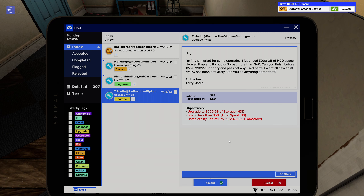Upgrade job: 'Hi, I'm in the market for some upgrades. I just need 3000 gigabytes of HDD space. I looked it up and it shouldn't cost more than $60. Finish before 12/20/2022, don't try to pass off any used parts — I want all new stuff. My PC has been hot lately, can you do anything about that? All the best, Terry Medin.'